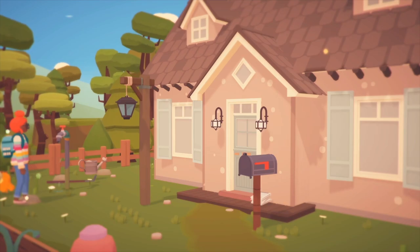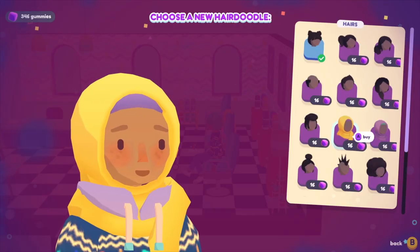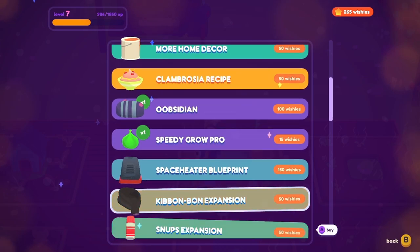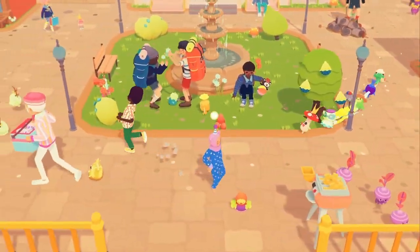There's so much to customise in Ooblets, from the clothes you can wear, to your hairstyle, how you decorate your house, and what accessories your Ooblets have. Purchase upgrades and unlocks in the Wish-You-Will for things like faster running speed, new clothes, and new recipes.